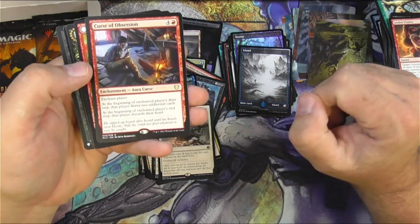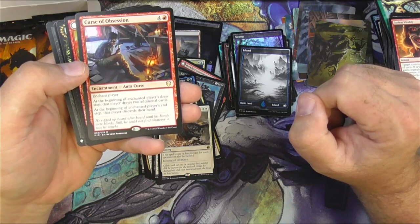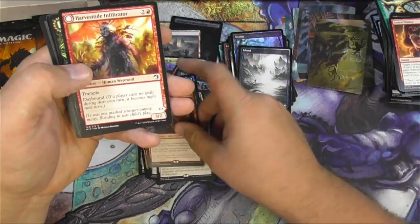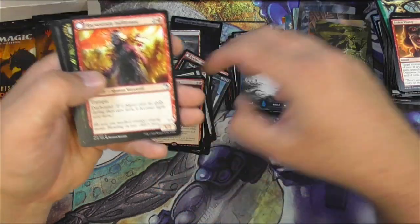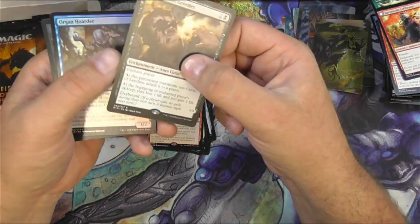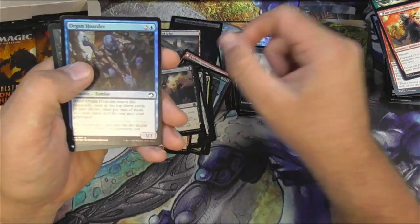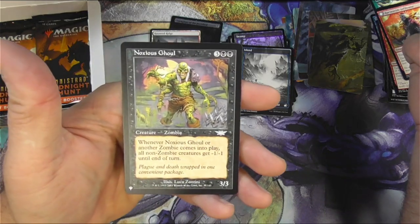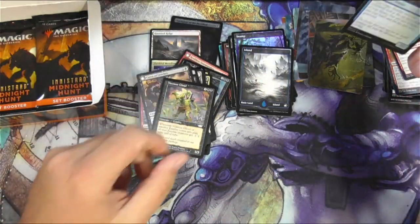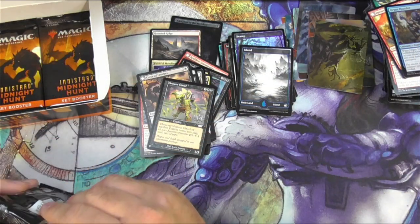Curse of Obsession — at the beginning of the chain player's draw step, that player draws two additional cards, and then discards their hand at the end step. Interesting, but it costs five. Curse of Leeches — the curses are interesting, and this one can flip over into a lurker. And we've got another list card in Noxious Ghoul — very cool. This one seems on point even art-wise with the showcase for this set, so it's an okay include for the list.